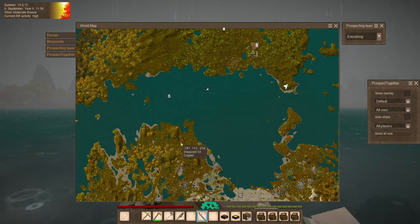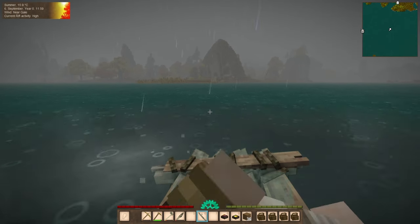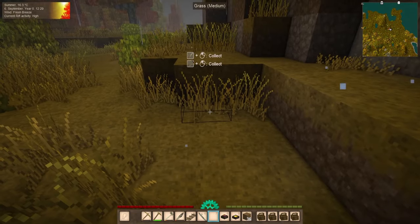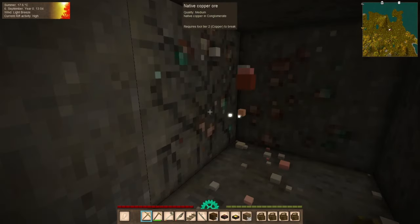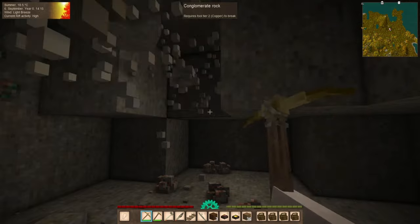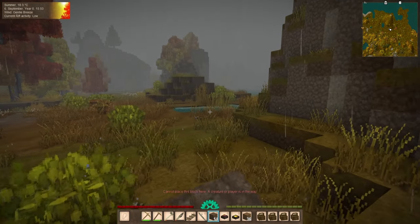I feel like we depleted this copper vein, but let's take another quick little peek. I don't think I've broken ground on this copper site — I think I just picked up nuggets. Let's take a quick little peek down below. Aha! Copper! Onward we go!